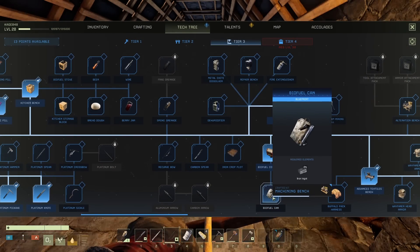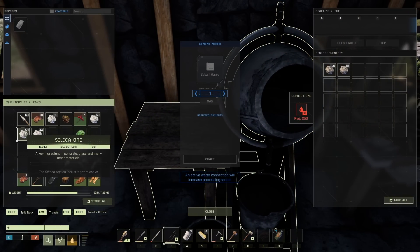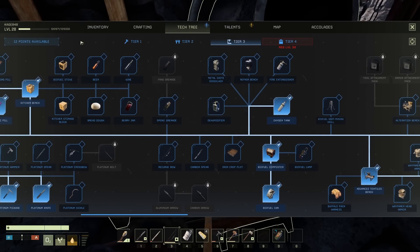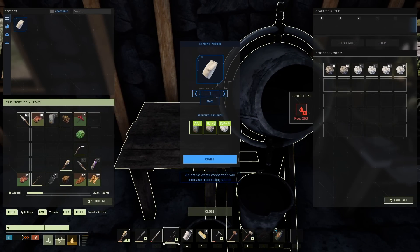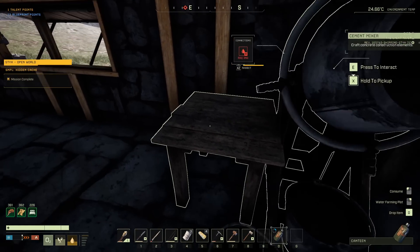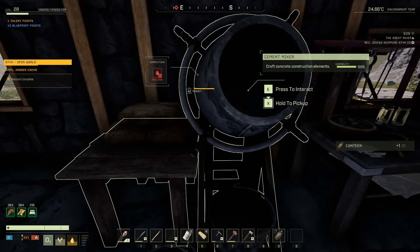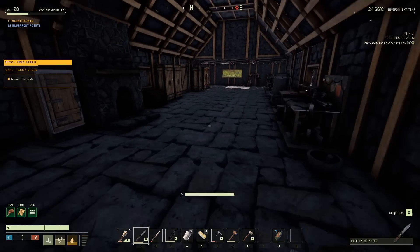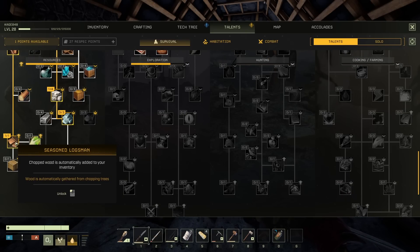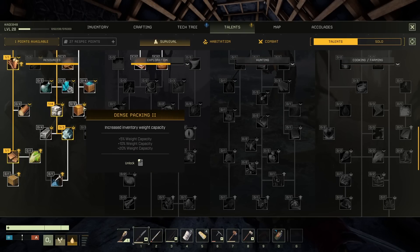We're going to spec into the biofuel composter and also the biofuel can, so we're gonna start making some biofuel — just a little dabbling into electricity. We need tree sap — I think 12 of these for it. Yep, 12 cement, shouldn't be a problem. I also got some sulfur. As for talents, I put a point into the Logsman — wood automatically gathered from chopping trees, it's phenomenal. I'm not really sure if I should do another tree talent or maybe go with some encumbrance stuff.